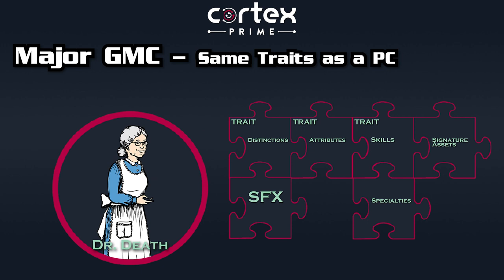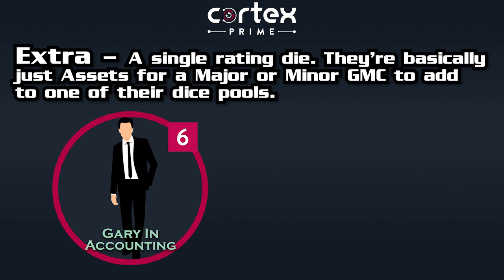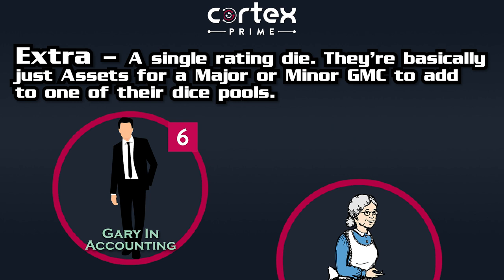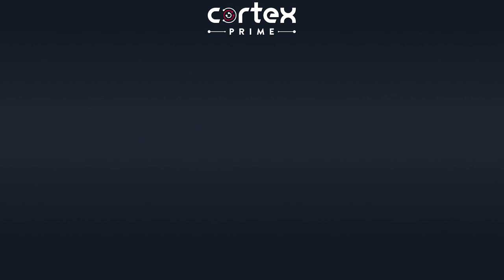A major GMC will have the same character sheet as the players, so normal contest and conflict rules of being taken out apply. A minor GMC will have a number of traits — at least three — at various rankings, but these traits can just be specific to them and don't have to be the same as player traits. An extra is a character so minor they just have a difficulty die that's added to other GMCs' rolls instead of acting individually. So a big baddie might have a little minion extra rated as a D6 — when the baddie attacks with their extra helping, they just add D6 to their dice pool. Extras are basically characters who are assets.